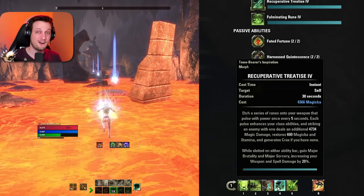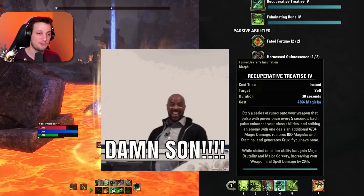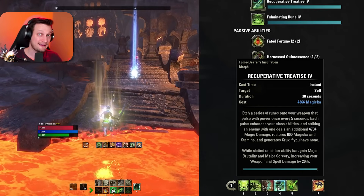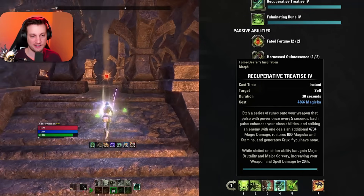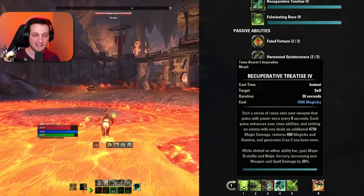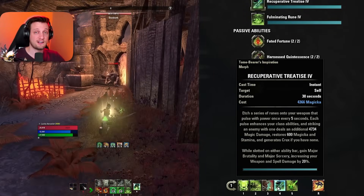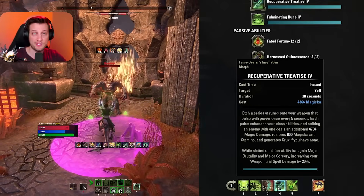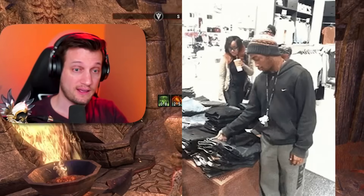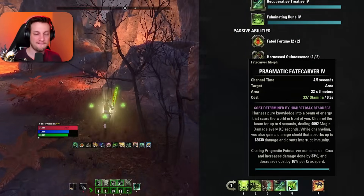Next we have Recuperative Treatise — a really cool ability, but it costs a ton of Magicka so be careful not to overcast it. It lasts a full 30 seconds and causes you to explode in damage, radiating damage around you. Whenever you use a class ability on an enemy, it adds 4,700 damage to that ability. It also restores 600 Magicka and Stamina and regenerates crux if you have none. It's a buff, sustain tool, and crux generator all in one — but at 4,366 Magicka cost, don't overcast it.